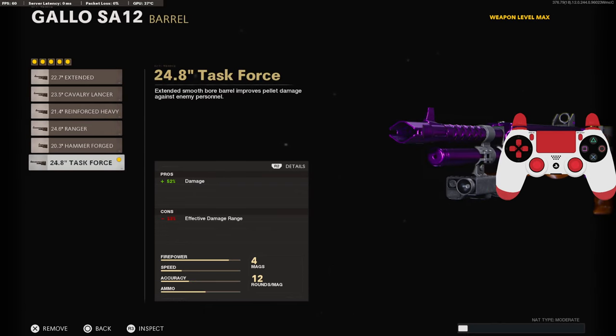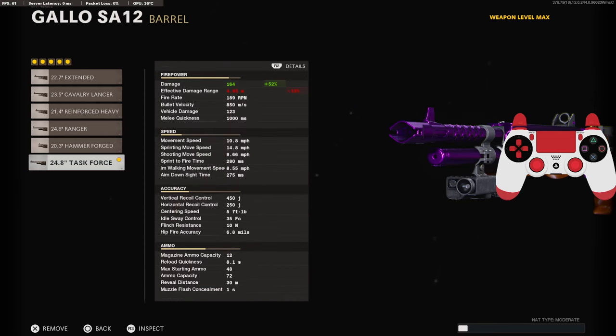On the barrel, we're going to be using the Task Force Barrel for the 52% added to the damage, and it brings the damage all the way up to 164. Unfortunately, it is at 4 meters for the effective damage range, which is pretty bad, so you've got to be like right on top of them.